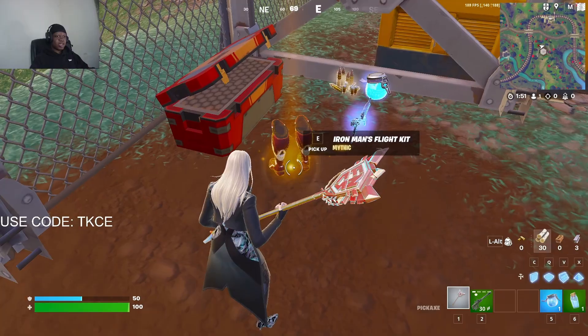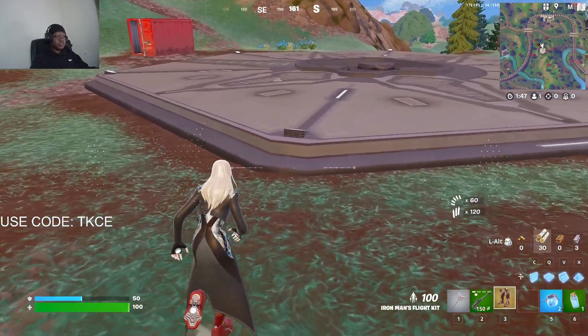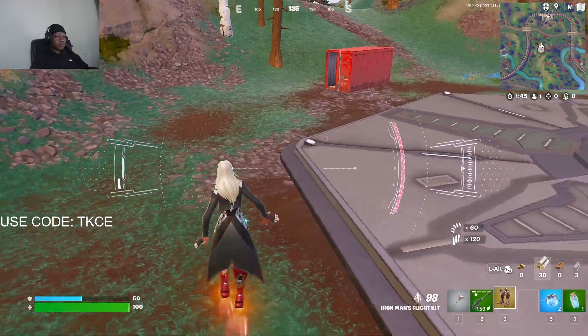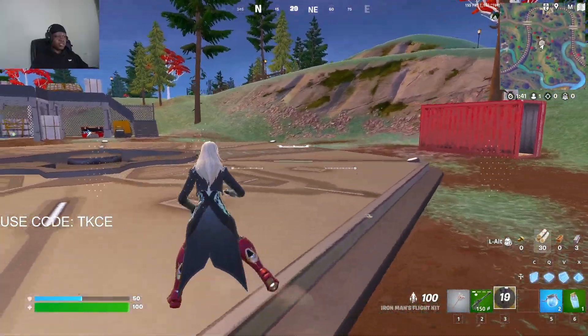This is the first mythic, it's called the Iron Man Flight Kit. Let's see what this does — okay, it makes you fly. This is great for rotating. Imagine this in end game.